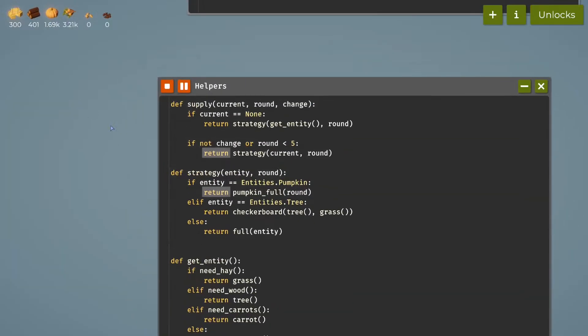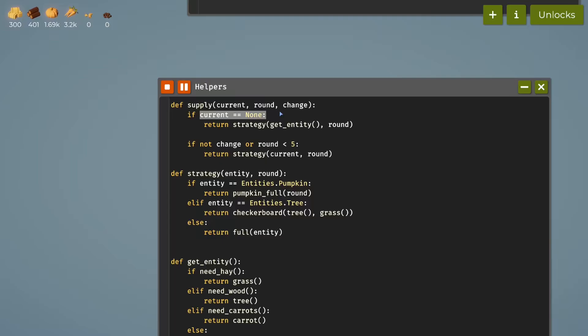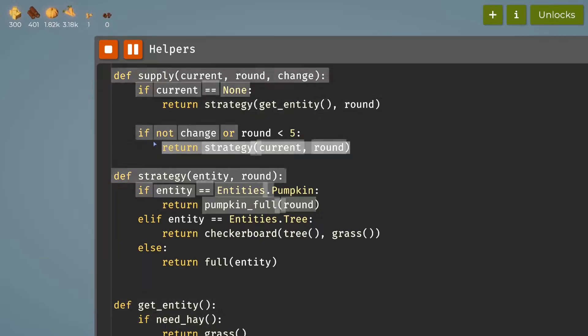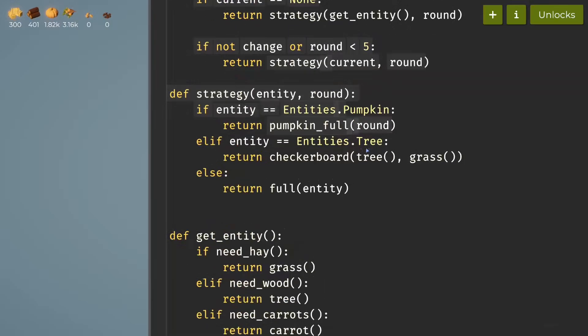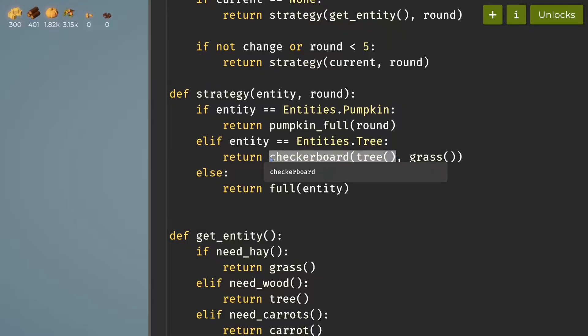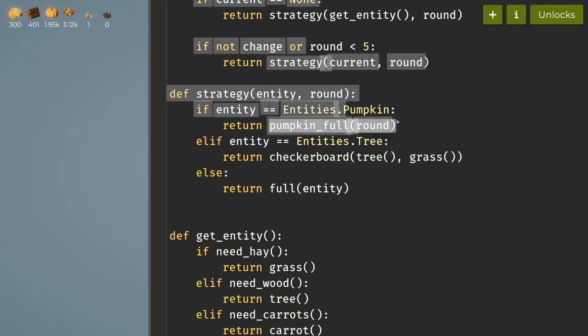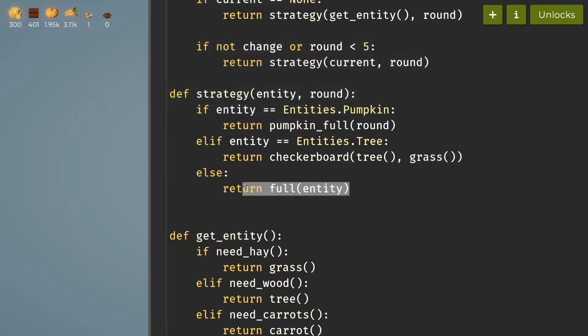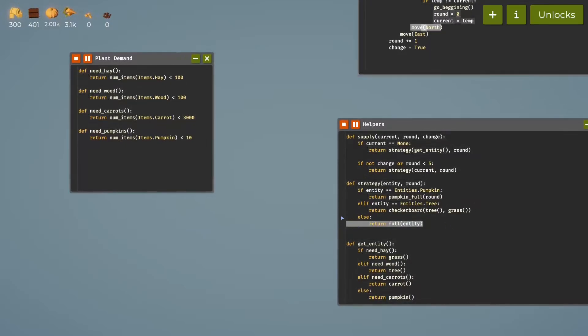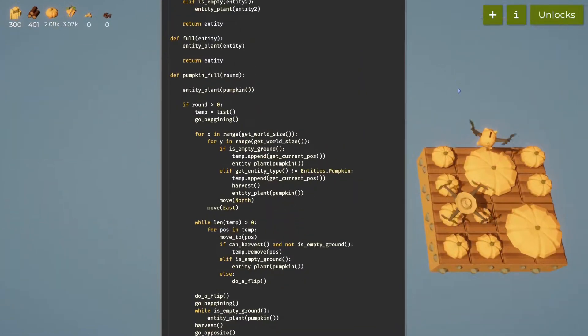We get the entity and move on to do the strategy for that entity. There are only really two different plants that require new strategies: for trees we use checkerboard because they grow slower if directly next to each other, and for pumpkins we use the new 'pumpkin_four' function. For everything else we use 'four'. I covered checkerboard and four in the previous episode, so I only need to cover pumpkin_four.